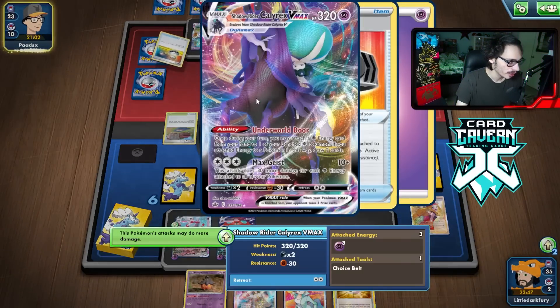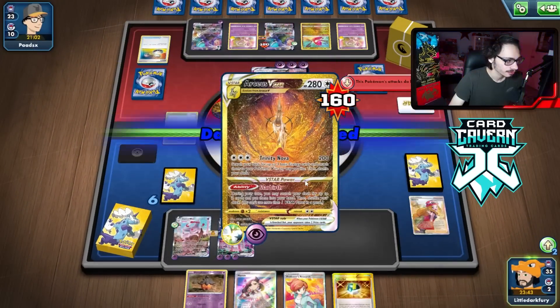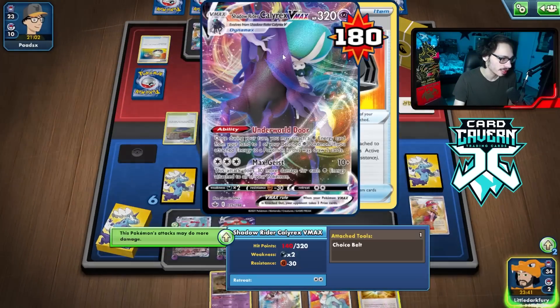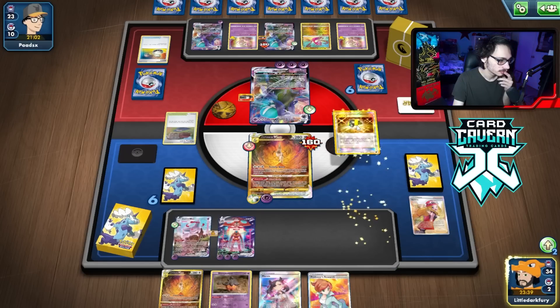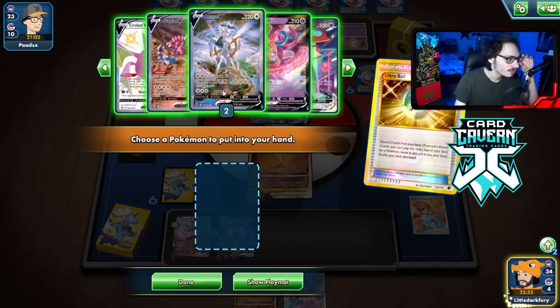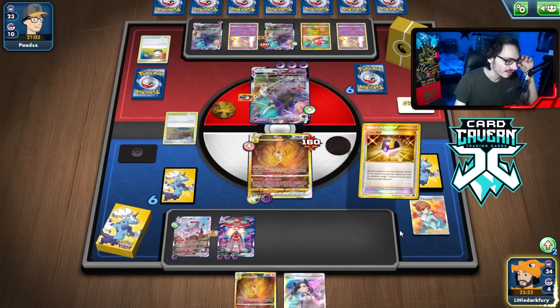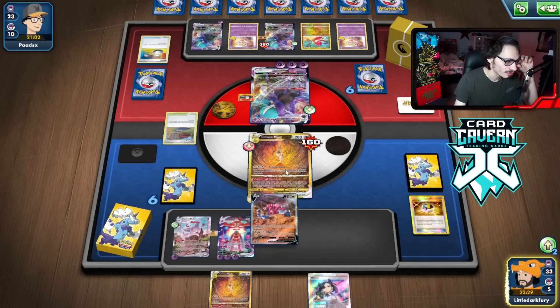Yeah, they got the attack. Four energy in play. Espeon will not KO, but that's fine — we can take it next turn. We can draw a boss. I can just boss KO this right now. Nope. And we're just going to Ultra Ball. We can go Drapion. I kind of like that. Let's go get Drapion. And then we'll just Marnie them.